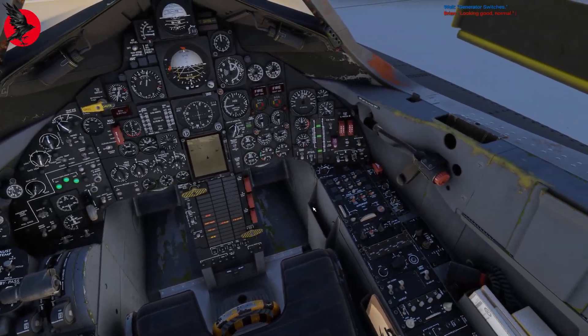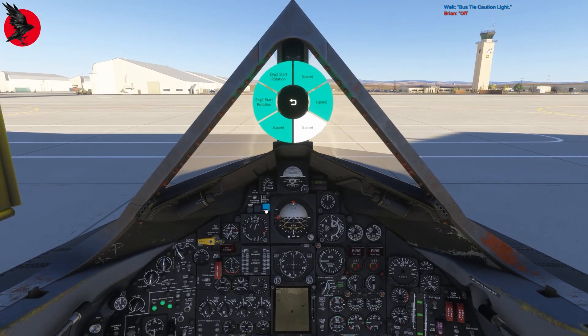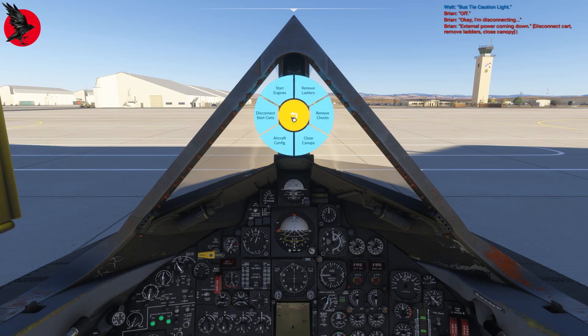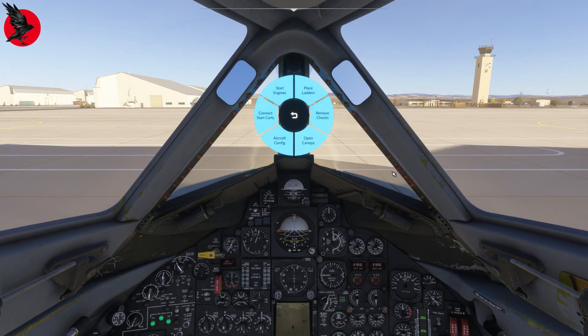The checklist confirms tabs are checked at 15. Generator switches are checked over here. We get another beep and have some items to do: disconnect the cart, remove the ladders, and close the canopy. We don't do any of those things ourselves — we get the ground crew to do them. So we move back to the ground services menu: disconnect the carts, remove the ladders, and close the canopy. It's a little quieter in here now and we have our engines started.